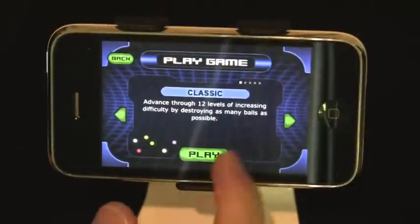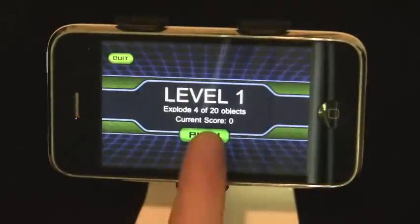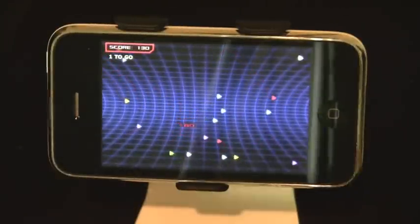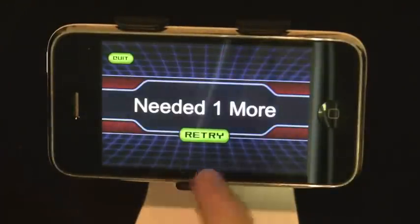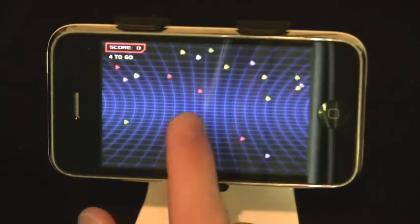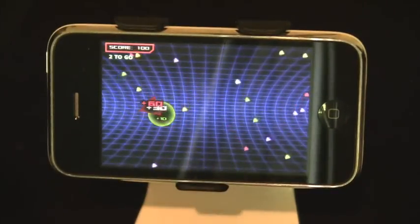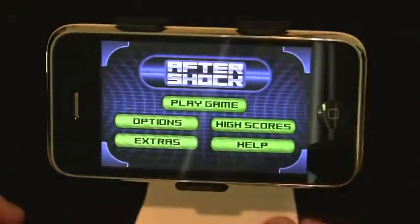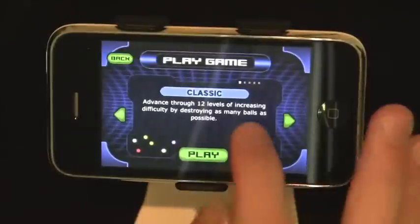If we play the game in multi-shape mode, it's really quite simple — the shapes just do different things. Triangles get a lot bigger but then decrease a lot faster. Stars fling around trying to hit other objects. Each shape type behaves differently, adding variety to the gameplay.